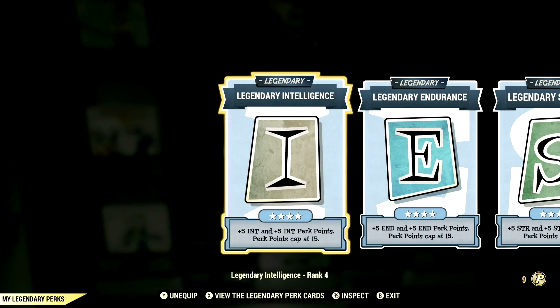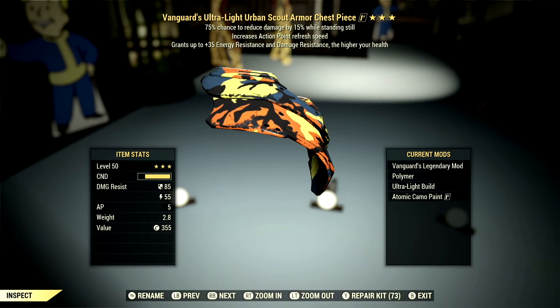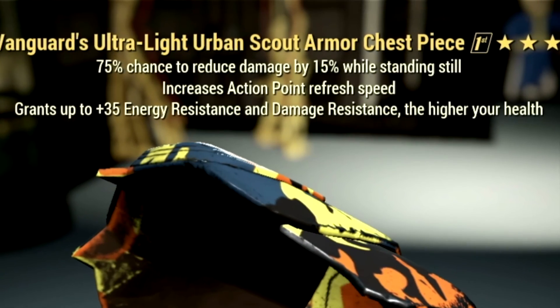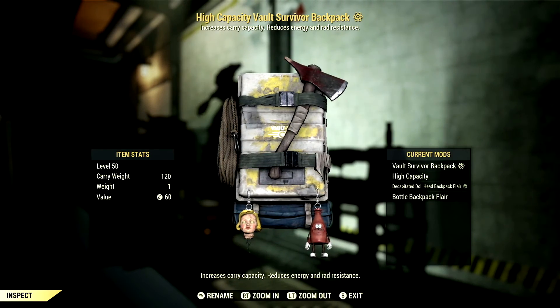Now let's get to my Armor, Weapon, Buffs, and Mutations. Starting off in the Armor, what we're using is a full set of Vanguard's gear, which grants a plus 35 to Energy Resistance and Damage Resistance at higher health. Since we're a high health build, this is absolutely amazing. In my Backpack, I'm using my standard backpack with a high capacity mod to get a plus 120 to our carry weight.